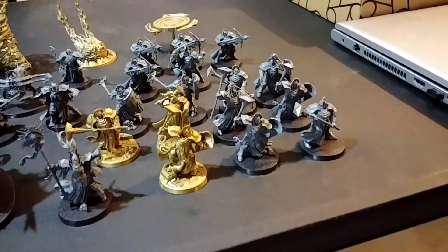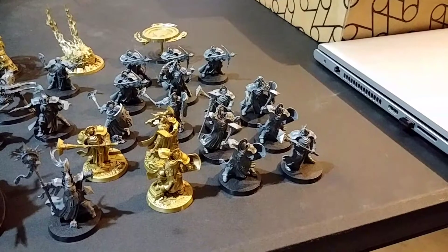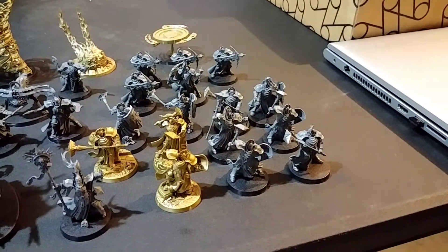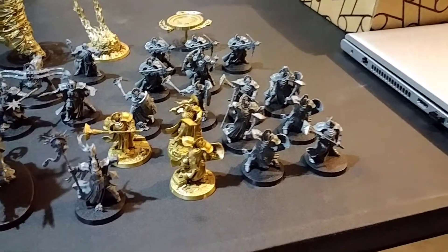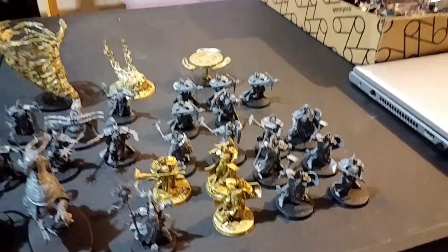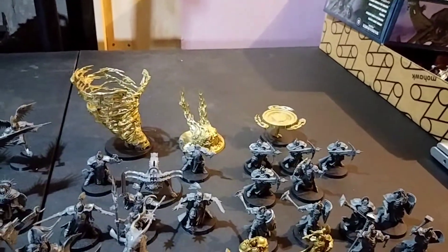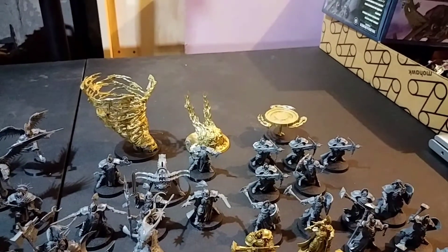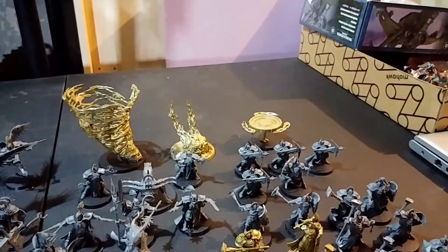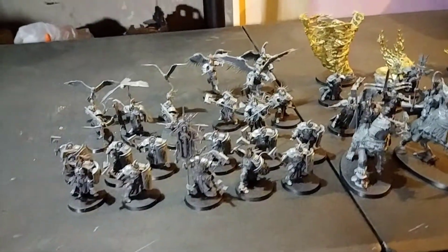You also get the Encantor, and I guess you get eight Sequitors — three of them with the Maul, the big hammer, and then five with Shield and Mace. Then I went and bought a Push Fit box of three more, so now you can do two units of five. You get a unit of five Castigators, I think is what they're called. I bought all of the Stormcast Eternals stuff — the Stormcast Eternal Endless Spells, the Codex, and the cards to go with them.